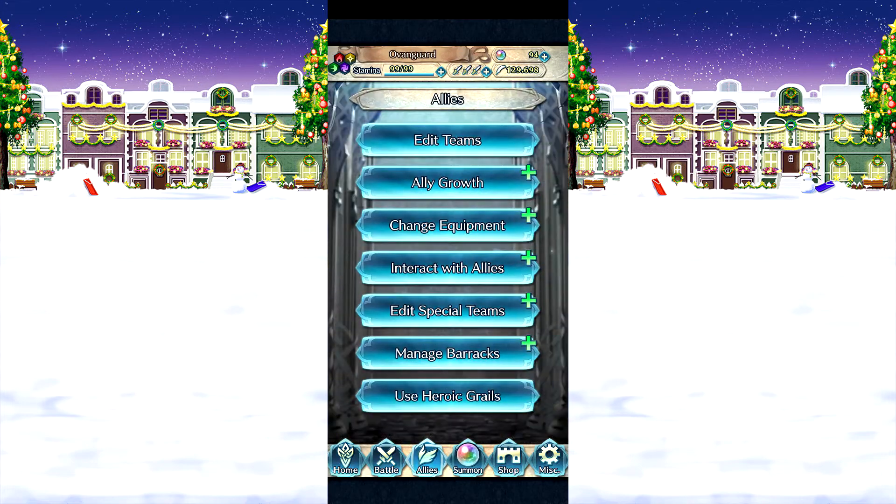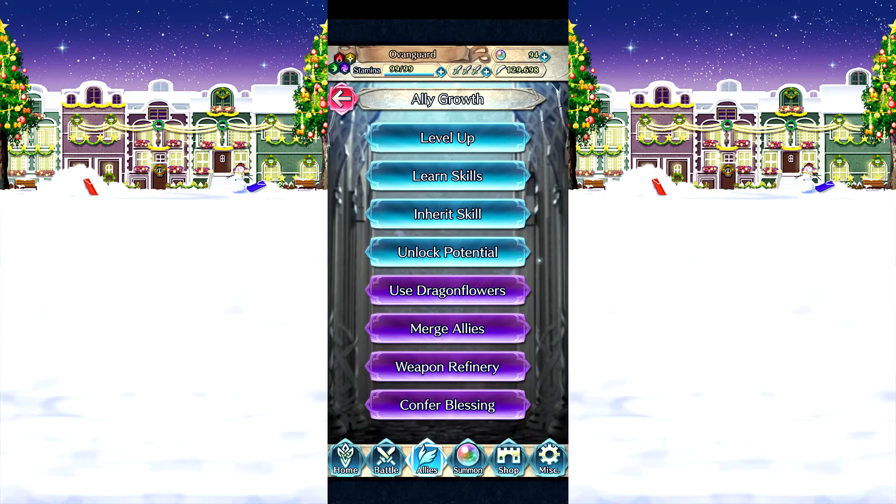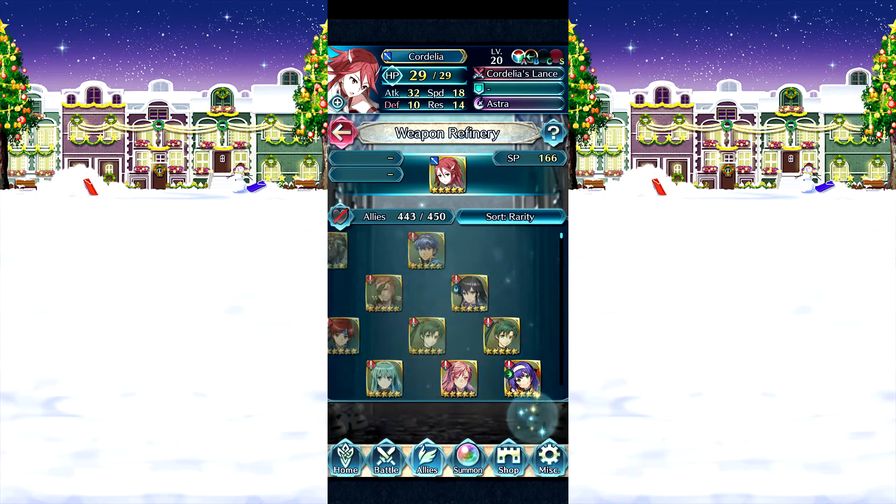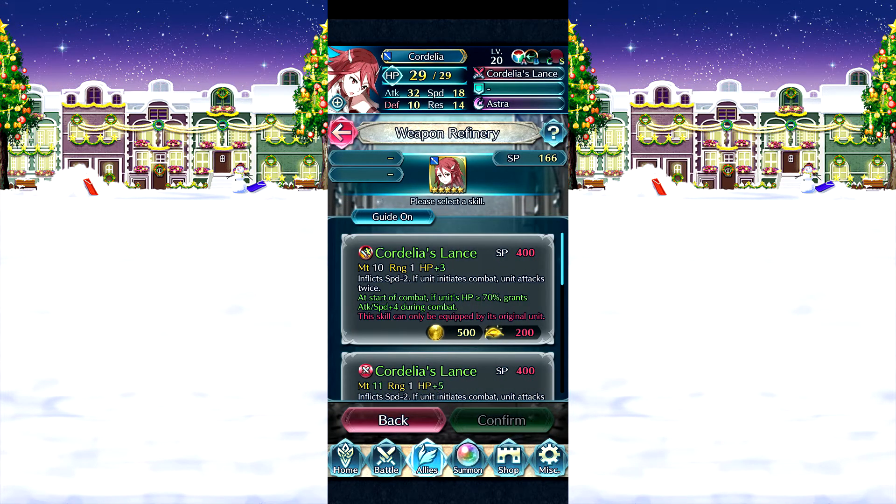Let's go for the refinements — we'll do Cordelia's first, which is Cordelia's Lance. It is a weapon with more might and less speed, so that's pretty good. Her effect is: at start of combat, if unit's HP is above 90%, grants Attack and Speed +4 during combat — really, really good for her.